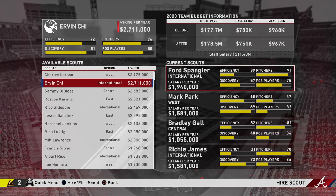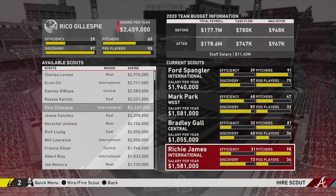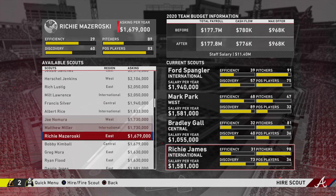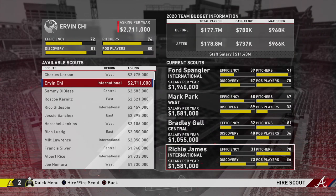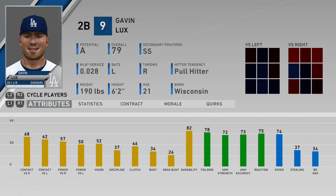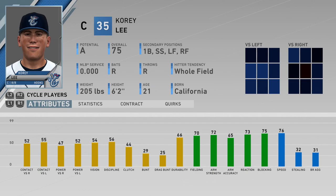As it pertains to scouting contracts, you want to hire scouts who have a high efficiency and high discovery rating. Make sure that if you hire a scout whose region is the west, you want him scouting a west coast player — you don't want a western region scout scouting an international prospect, as it simplifies the process to stick to the correct region. Scouts with efficiency and discovery ratings of 85 and above will demand a higher salary, so be mindful of your weekly or monthly budget.